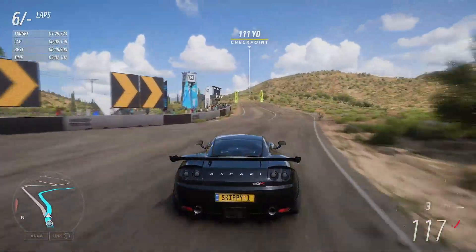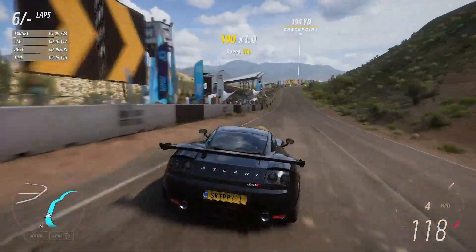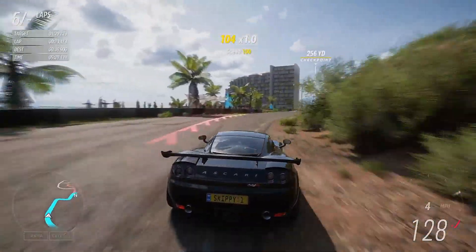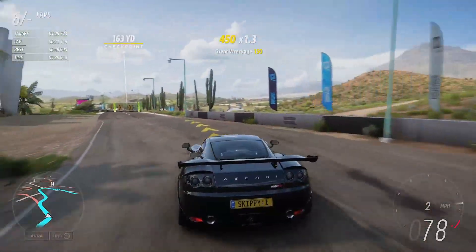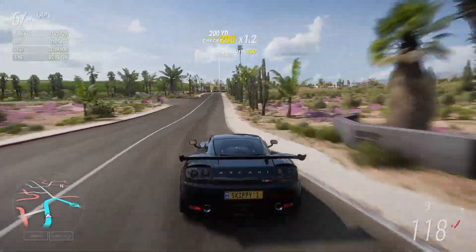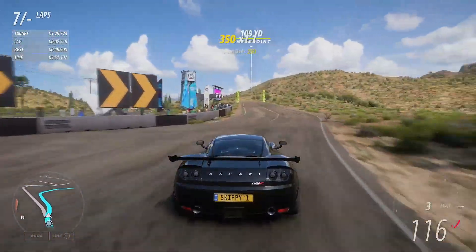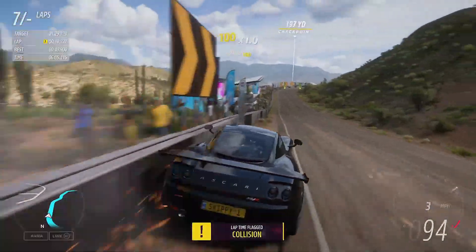On to lap number five, sitting on a 49.9. Let's try and get it down. Come on, Ascari. A little bit of lift off there, dab of the brakes just to make sure. This is definitely flat out — we haven't got a brake through there at all. I got scared, I lifted off — that's definitely flat through there. Into second, harder on the brakes. Nip that checkpoint, minding the debris on the left, minding the wall on the right. Back on the power. Still a 49.9. Onto lap number six — went too deep, went too fast, that's a wall.